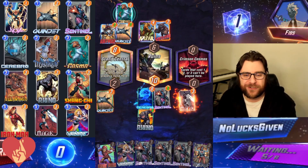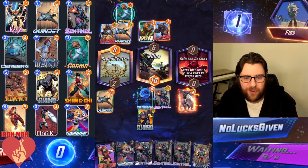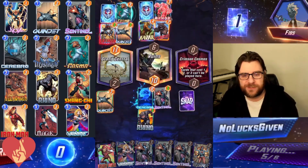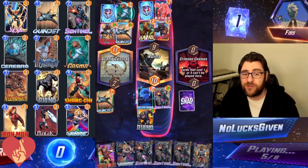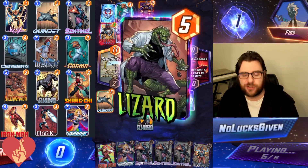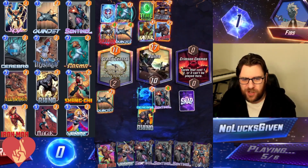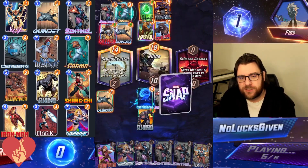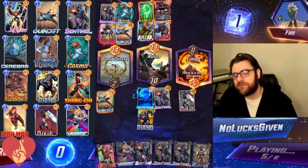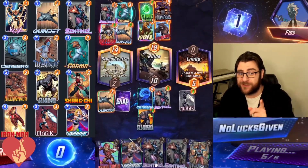In this game, we are just rolling out Rhino as a three-power three-cost card on turn four. Then on turn five, I'm going to play Magic into the Crimson Cosmos and my opponent is going to fill the other two locations. One of those locations is a Lockjaw location, so they might be able to move out if they find the Space Stone. They do not, so they are going to be locked into that Ruined location for the next two turns. We can easily flip that location with Valkyrie.